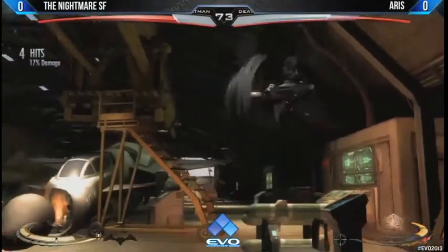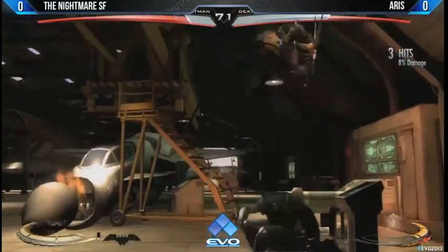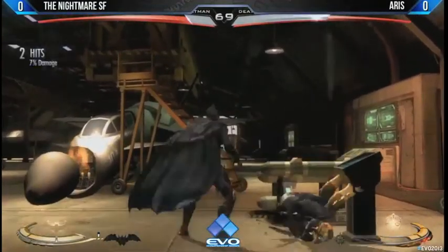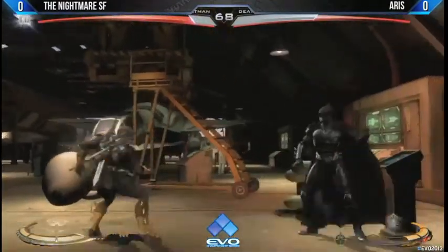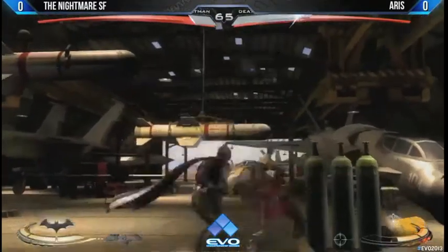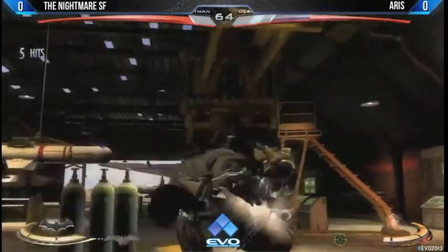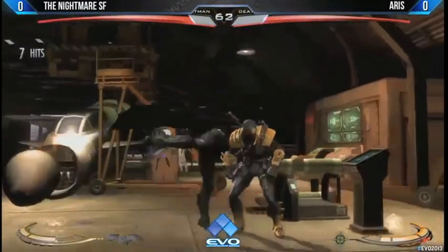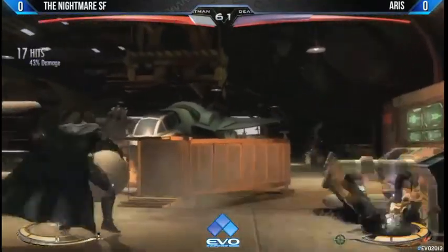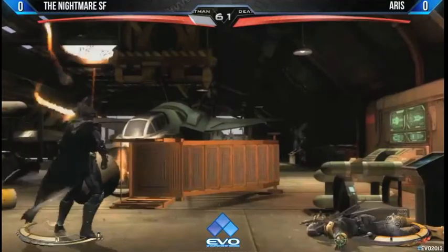But Nightmare is doing really well. He does it too early and ends up getting blown up by the cross-up there. But nice job backbashing the corner pressure. And both players are just jumping around. Nice use of the bats right there. He's going to do a nice amount of damage — this will probably take the round. Wow! There you go. Amazing combo by Nightmare taking that round.